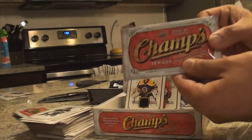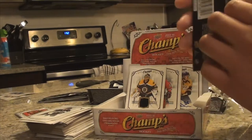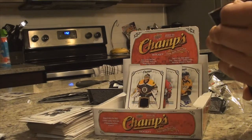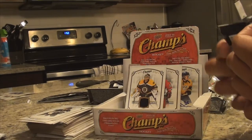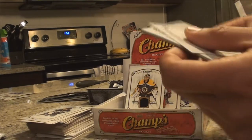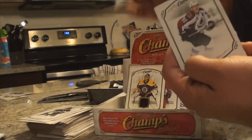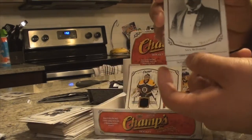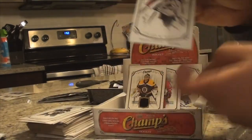Down to six. Can we get on the hot streak again? I feel a rookie McDavid in this one — just straight up rookie McDavid. Pretty pleased with the box already. Three jerseys and an auto. Teddy Purcell, Anisimov, Landeskog, McDonald, Yusokinen, and Varley. That's okay.